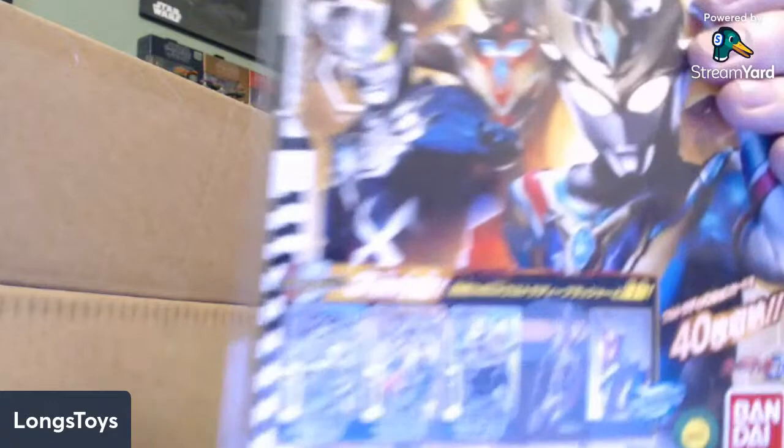We have a second Ultraman Decker binder. We did get one binder already but this one comes with cards. This is the Ultraman Decker Flash Type - it's got a new design on it. One of the cards looks like the cover of the binder, and this one says Ultraman Decker Dynamic Type. There's also an Ultraman Dyna Flash Type card - so they're cards you may already have but with new designs. They should work with the D Flasher.